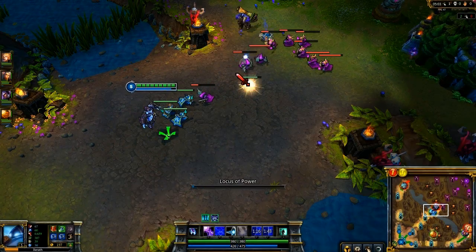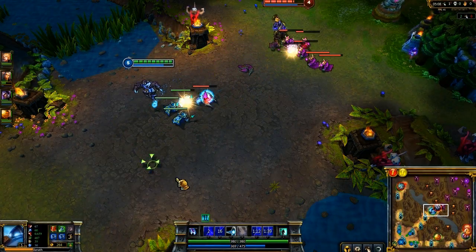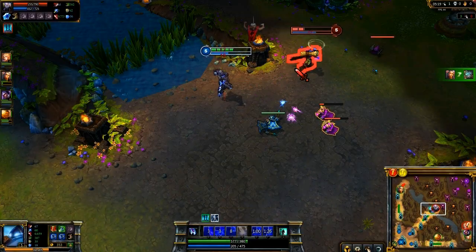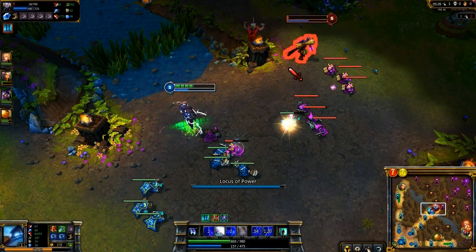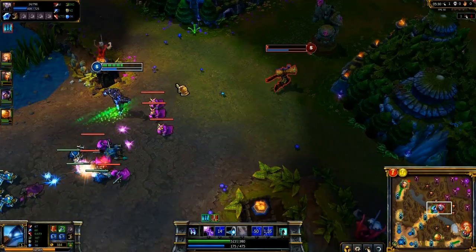Xerath's harass gets even stronger once you learn Locus of Power. Every time it's available, turn it on and poke at your lane opponent. I'm able to constantly throw out Arcanopulse, dropping Ryze lower and lower. Unfortunately, Locus of Power does have a very long cooldown at low levels, and I end up wasting it before Arcanopulse comes off cooldown, meaning Ryze lives.